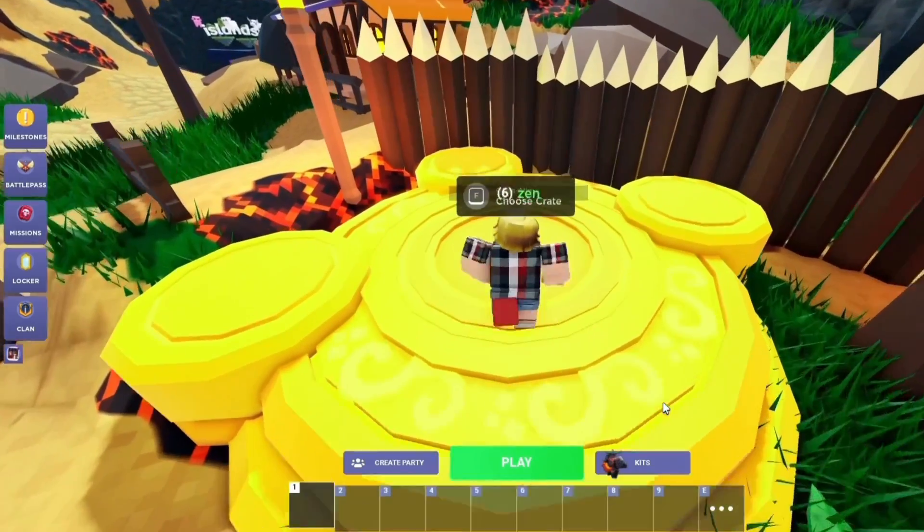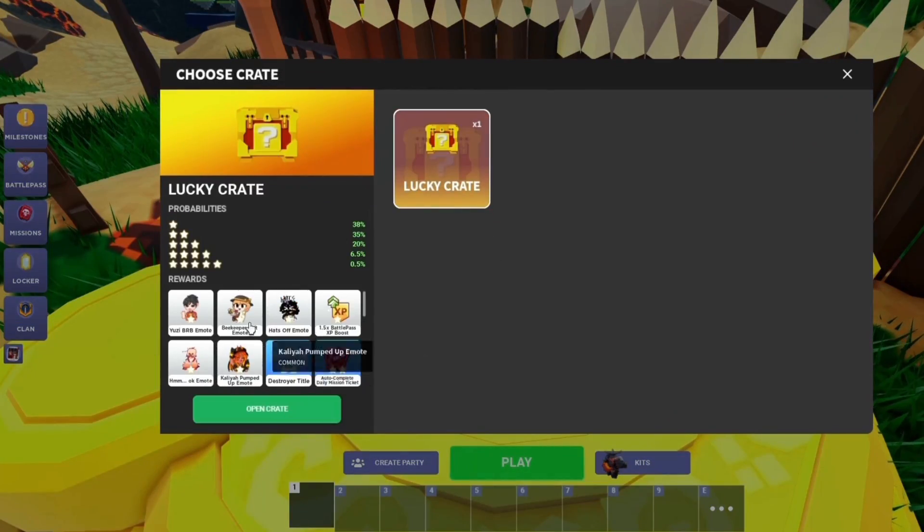Head over to your inventory and look for the shining icon of the lucky crate. It'll be waiting for you, ready to unveil its secrets.